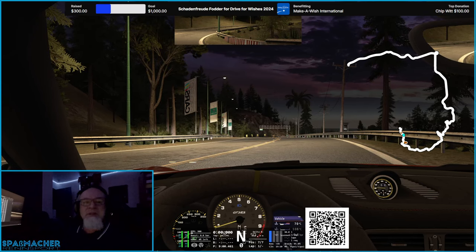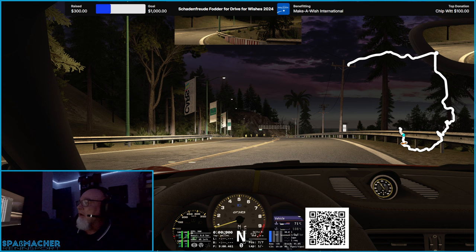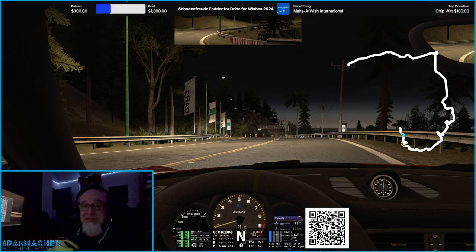Okay, this is Soto Corsa again. This is not exactly a free roam — this is the California Highway Hill Climb. It does have a free roam mode, but I'm not in it right now. But it is one of the last high quality drives that I wanted to share with you. I've actually shown this before; I did a stream late last year and showcased this and had a great time. But I wanted to kind of close the loop on all of these drives that I've been doing in Soto Corsa, just to showcase some of the cool stuff that's being done out there in the modding community.